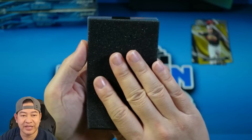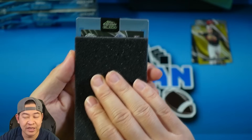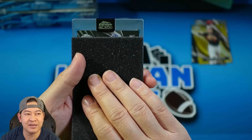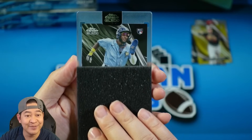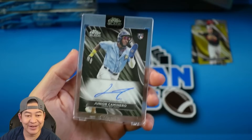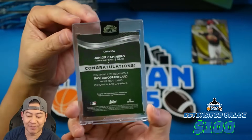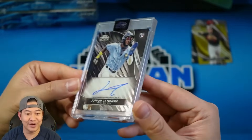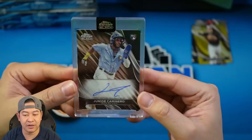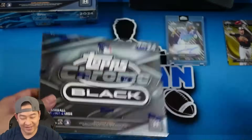Me personally I love products like this because I don't really care about the base cards. Here is our encased autograph — let's see if we can get a numbered one. It looks like a base. It is a rookie auto for the Rays. Junior Camanero — that's not bad, one of the Rays' top prospects. I don't think he made the opening day roster, I think he got sent down. He was a top prospect in their organization — third baseman, shortstop. And it does appear to be an on-card auto, base non-numbered. We'll take that.